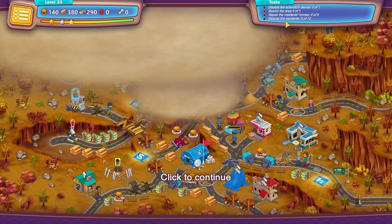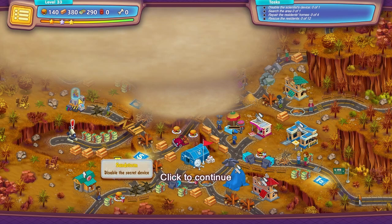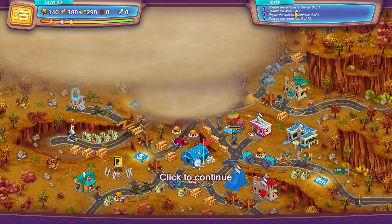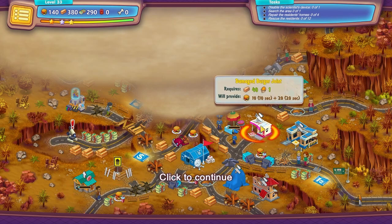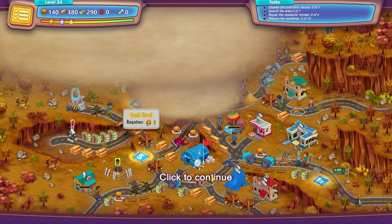Okay so let's take a look. We need to disable the scientist's device, which I guess is underneath this. We're gonna need food and money — a lot of food, a lot of money. Search the area and rescue two residents. There's a home here, a sawmill, and a diner.